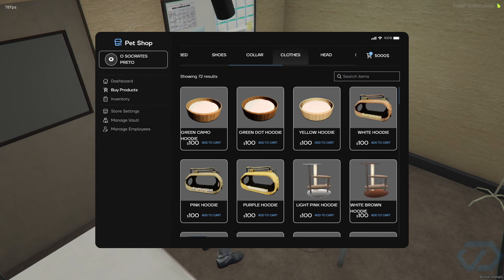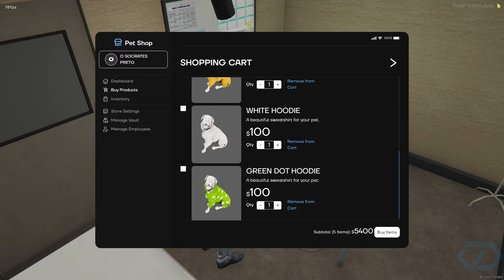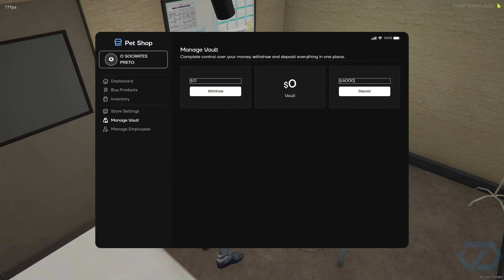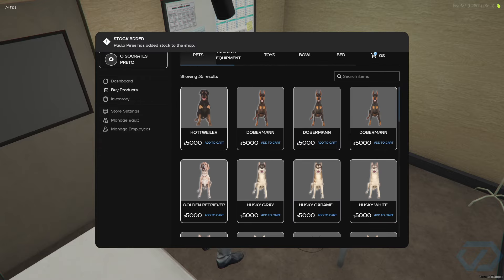I'm going to buy some clothes as well — a green hoodie, a yellow hoodie, a white hoodie, and a green dot. I forgot to add some money, so let me add 6k to my pocket. Okay, buy items — I've added some stock.